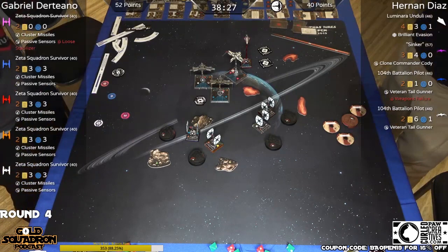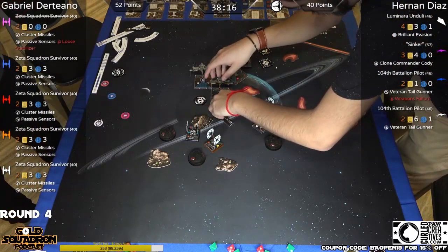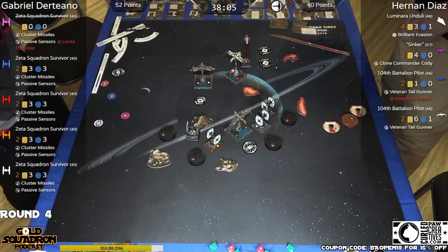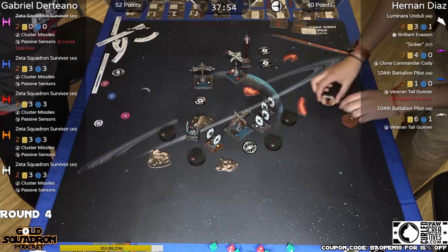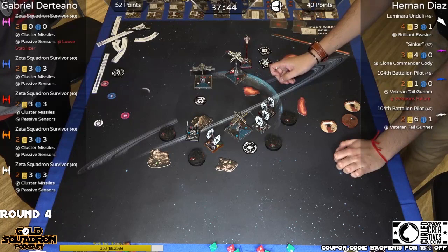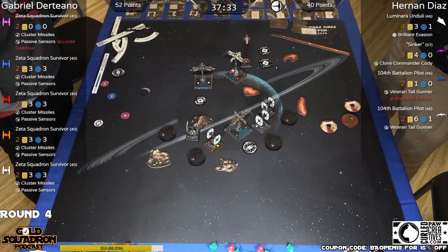Luckily blue will fly through the rock — he's going to be actionless there. We can't forget that both of these pilots have abilities where they can shoot out the back. I want to see a two bank. A three bank would have probably clipped. Getting that arc pointed out the back so he has shots on some of these SFs who are going to be forced to move forward. Both the Delta and the arc have two banks. Gabo hasn't seen any of Gabo's dials — it doesn't really matter.